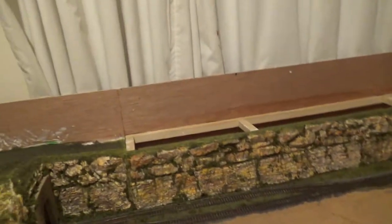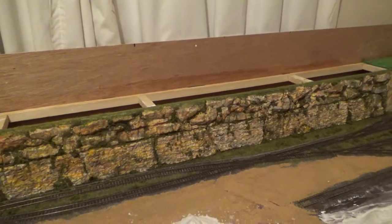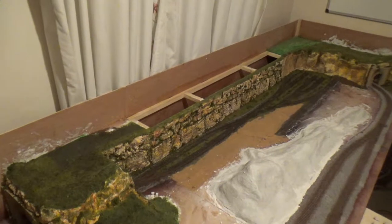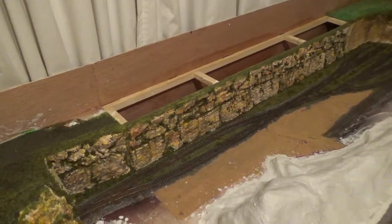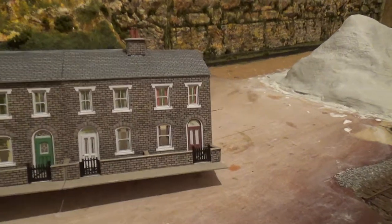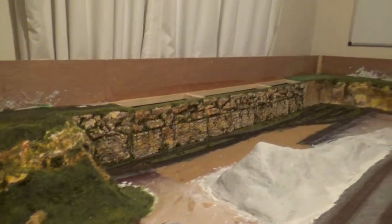I also had another idea for along the back wall there when the covering panel goes on. I've got some of the Metcalfe house kits — got them last week and built most of them over the weekend. Quite good; I've never used one of the cardboard kits before. They go together quite well and look quite neat and tidy when finished. We've got five — four lots of the stone-faced terraces and then one row of the shops. They should look quite good in a little village scene over there.